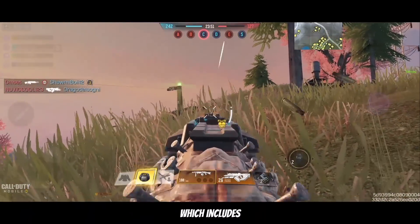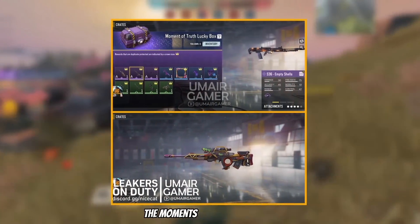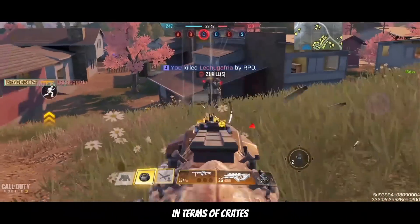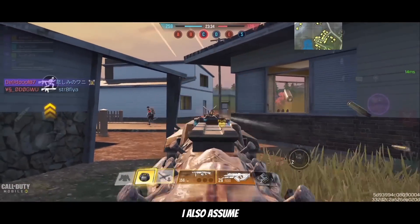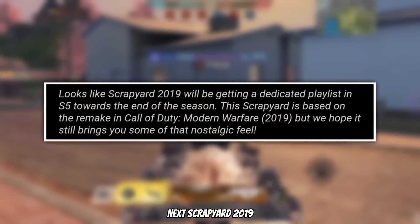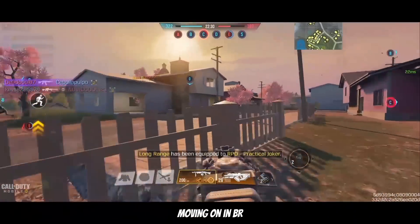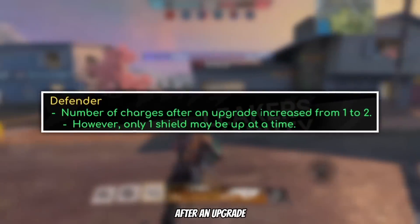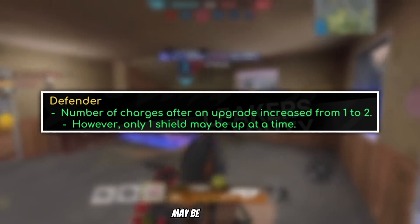Here are all the lucky boxes, which includes the Color Palette, the Biker, the Wired Dread, and finally the Moment of Truth lucky box. In terms of crates, we have two this time: the Crimson Code crate and the Prideful crate. There's also likely to be some sort of CDL bundle, as two CDL female skins were found in the game files. Scrapyard 2019 is gonna have a dedicated playlist towards the end of the season. In BR, the number of charges after an upgrade for the Defender class was increased from 1 to 2, however only one shield may be up at a time.